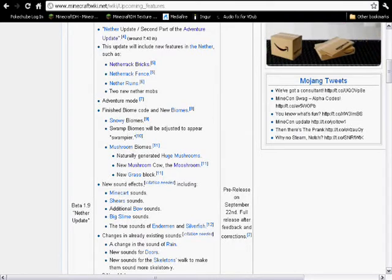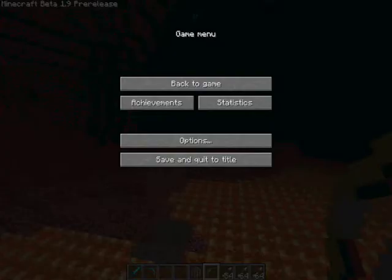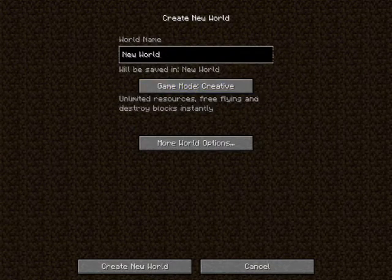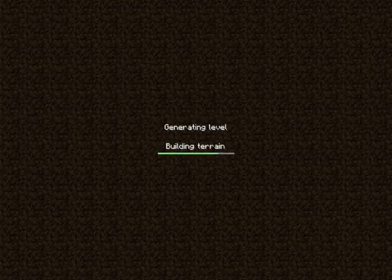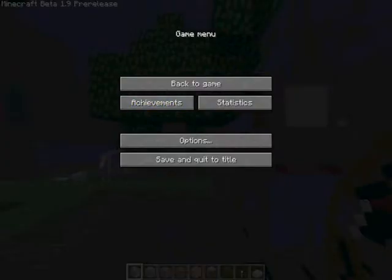Let's go back to the wiki. Swamp biomes will be adjusted to appear more swampier, which we've already seen. Mushroom biomes — naturally generated huge mushrooms, new mushroom cow, the mooshroom, new grass block. New sound effects including minecart sound. Oh my gosh. Shear sounds, additional bow sounds, big slime sounds, the true sounds of enderman and silverfish. A change in the sound of rain, new sounds for doors, new sounds for the skeleton's walk — make the sound more skeleton-y.